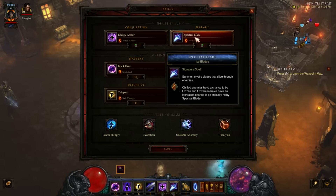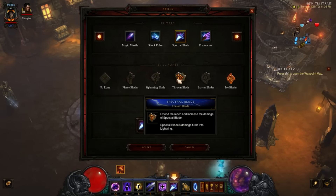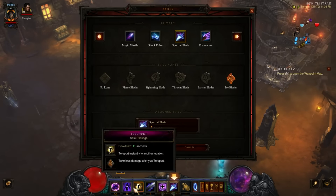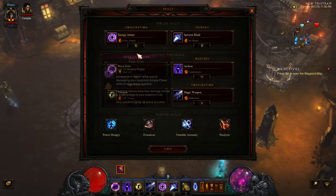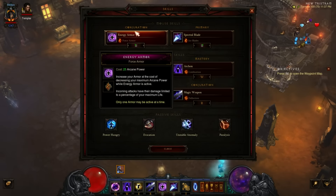We've got Spectral Blades with the ice rune — this is your cold Tal Rasha proc. There's nothing really better to run here because you need all four elements, and this is the best possible skill to proc your cold. It chills enemies and has a 5% chance to freeze, so sometimes you can freeze enemies which helps you survive a little. Force Armor and Magic Weapon are absolutely mandatory — both of these.